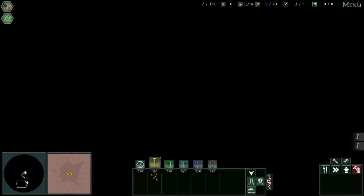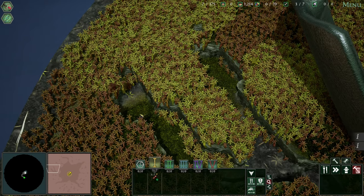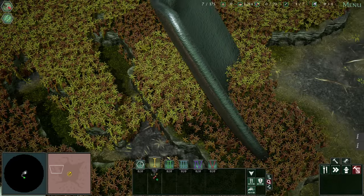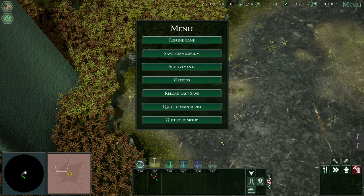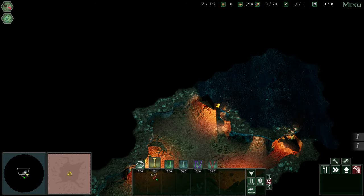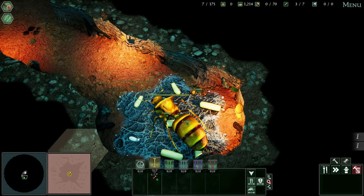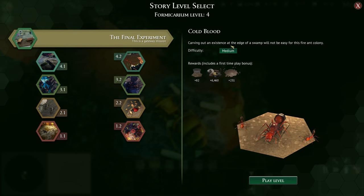Let's try to see if we can send an ant over to some of this stuff here. Nope — we can't get in there. Let's go back down to our queen. She's right here. Hello, queen. We are going to try Hold Blood 4.1. Carving out an existence at the edge of a swamp will not be easy for this fire ant colony. Let's give it a shot. You can see the stingers on them — cool.